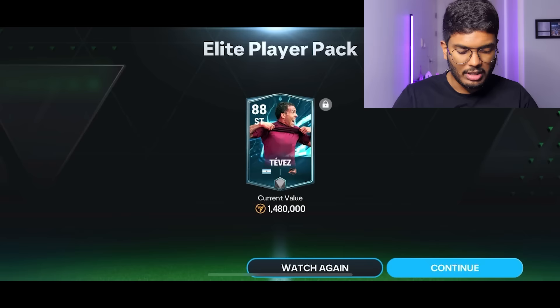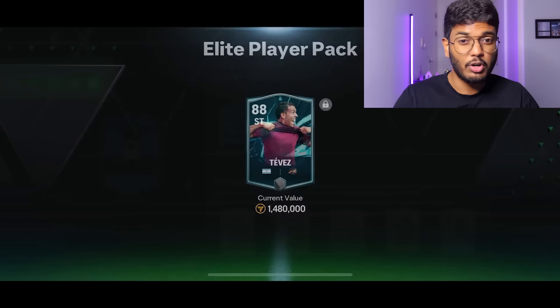The second pack is here, hoping for a good outcome - a center back would be great. Argentina... is that Zanetti? No, it's a striker. That's Carlos Tevez! Okay, that's actually nice, but he's got three-star weak foot, which isn't the best. I'm not really happy with the pulls - I was expecting at least 190-rated out of this too, but luck is never on my side.